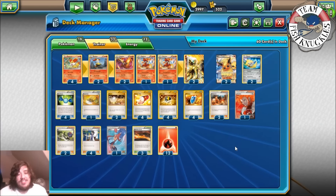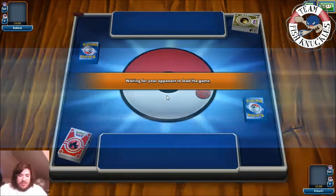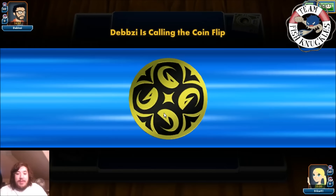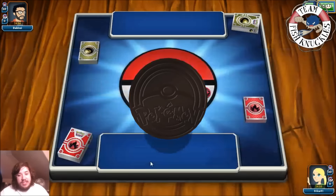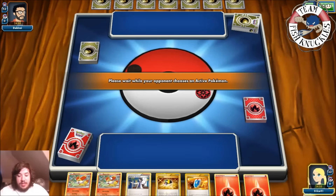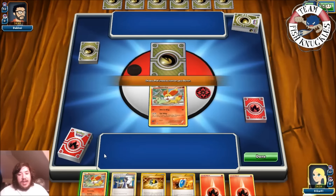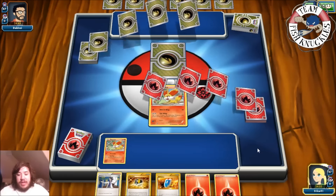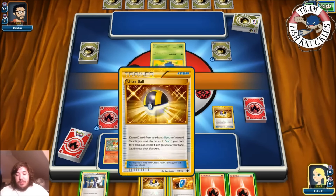Alright, we're playing against a grass/dragon colorless deck — I'll call it that. We won the coin flip so we'll be going first. We get a double Fennekin start. We can Ultra Ball to maybe get a Flareon-EX out. We started with double Fennekin, which is great — and our opponent has an Oddish. This is a problem deck. We'll Ultra Ball, discard two cards, and grab a Flareon-EX.